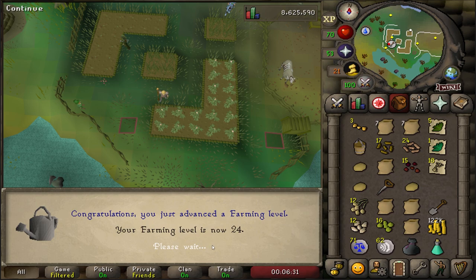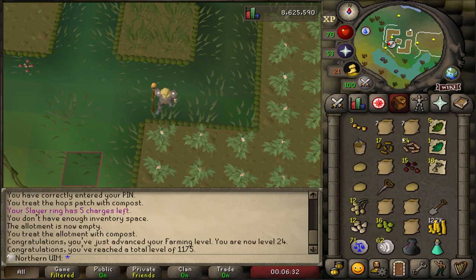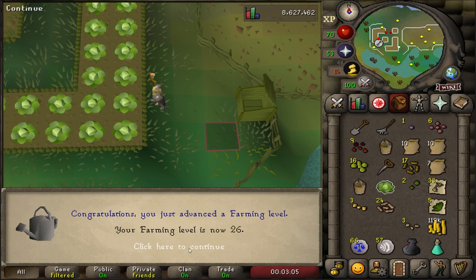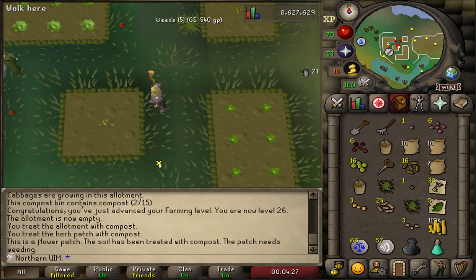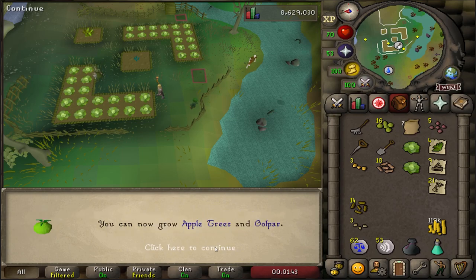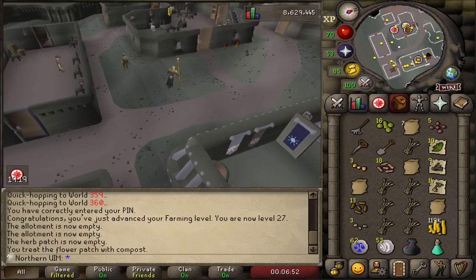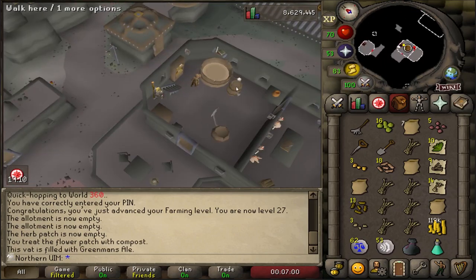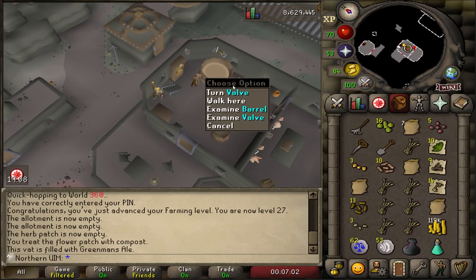24 Farming. 25 Farming. 26 Farming - we can finally plant Limpwurt Roots and Horrorlander. We can now actually use all the patches. 27 Farming. I think today's the day my Greenman's Ale is finally finished. Yes it is. And it's not mature. Well, no surprises there.